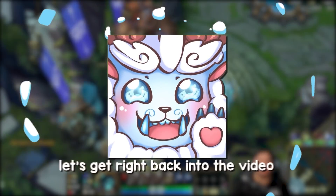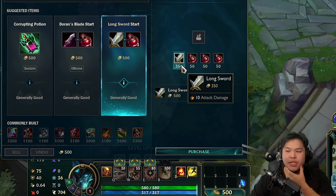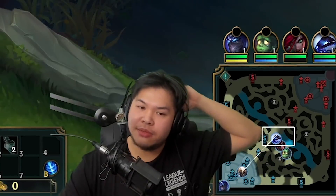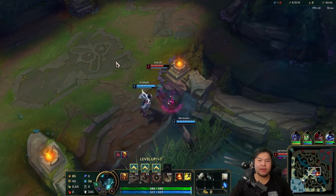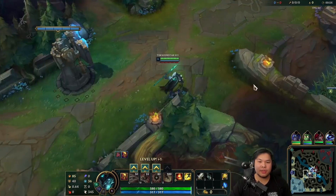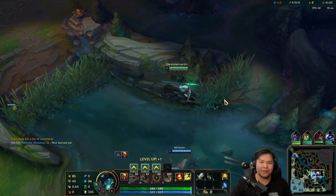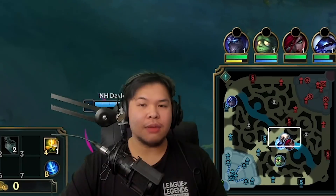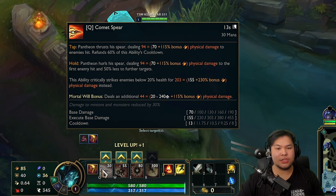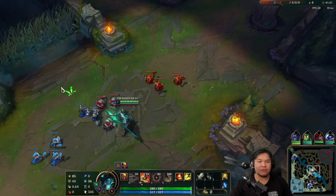I'll be going Sheen specs. I kind of want Bloodthirster too for tanky survivability. Should I go Long Sword or Corrupting? I think Long Sword is the better play. The W can crit, which is a little weird. Against Vex I'm probably going to start W because it's going to hurt her really hard. I have Long Sword, and looking at the ratios — it's 162 damage, my Q is around 140. I have Hail of Blades, this will be interesting.